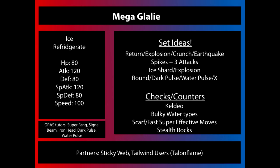Being an Ice-type, Mega Glalie is going to be weak to a lot of priority moves. Bullet Punch will be popular on things like Mega Lucario and Mega Metagross, and Mach Punch is also a concern. With so many weaknesses, fast moves can chip away at it easily because it doesn't have that high a base HP. Chip damage and Stealth Rocks are also a problem — it doesn't have Levitate, so it's vulnerable to every single type of entry hazard.